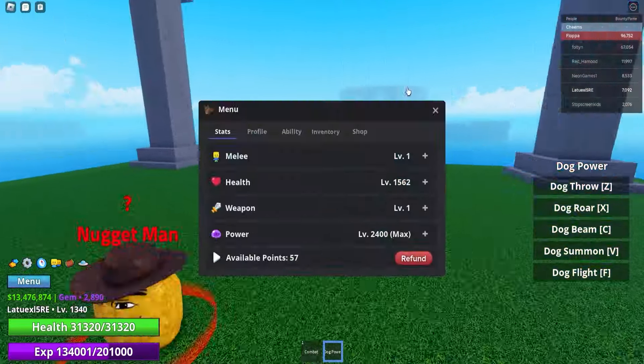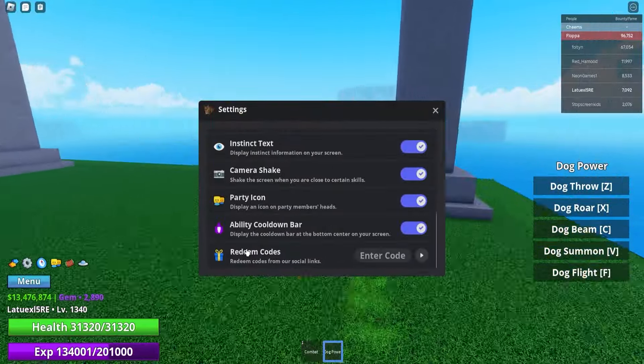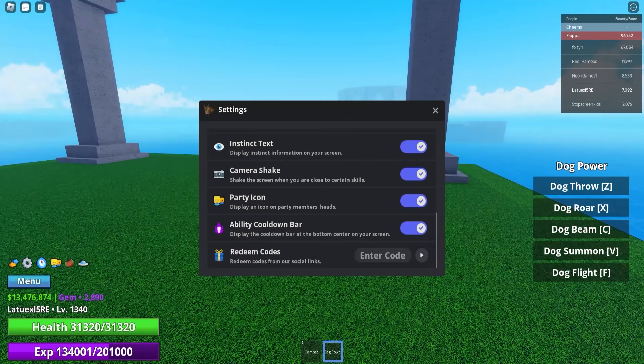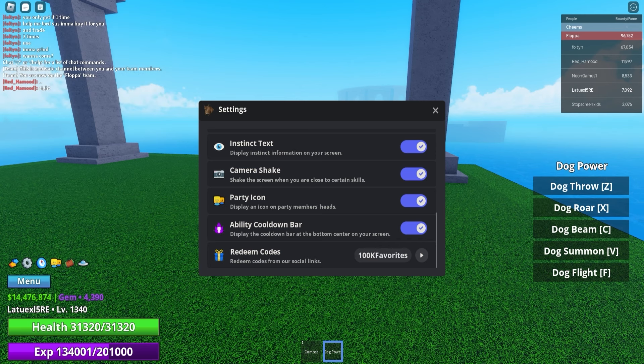Let's go straight to all the brand newest codes. If you want to use all the codes, go to settings and scroll all the way down. The first code is '100 million visits' — make sure to redeem this code and it will give you 1 million dollars and 1,000 gems for absolutely free. Next up we got '100k likes' — use this code and it will give you 500 gems. And then we got '100k favorites' which will also give you 500 gems.